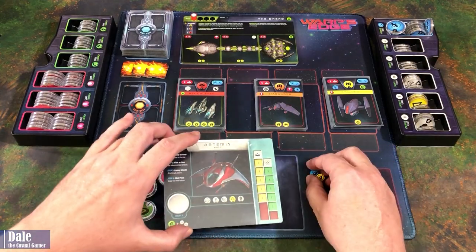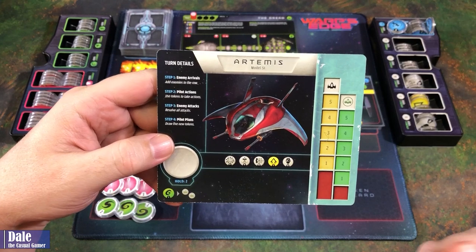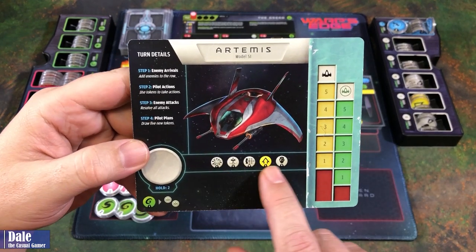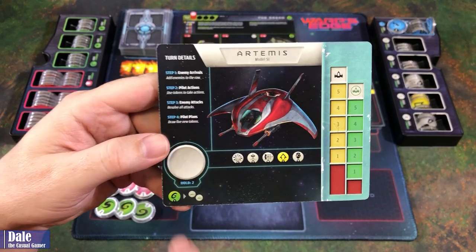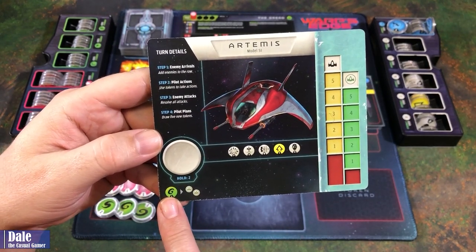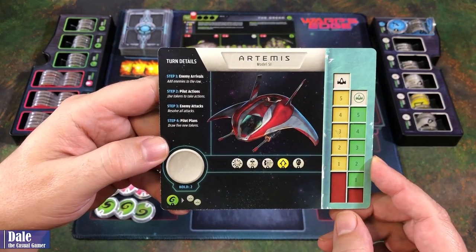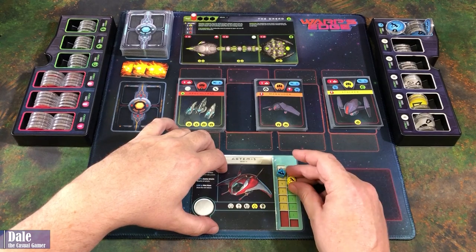For setup, we choose one of the four ships in the base game. I'm going with the Artemis — the one on the cover of the box. It's got a hull of five and five shields. This determines the power tokens we'll be using and which one we start with. We can hold two tokens on our turn and spend one money or energy to bring our shields up by two.